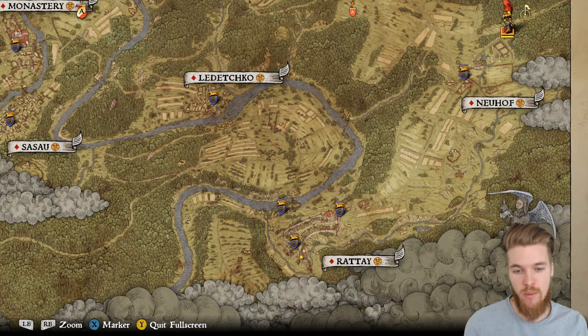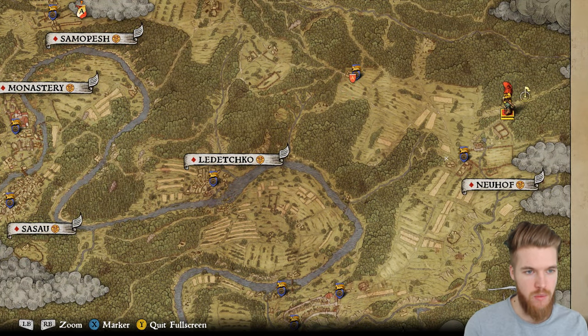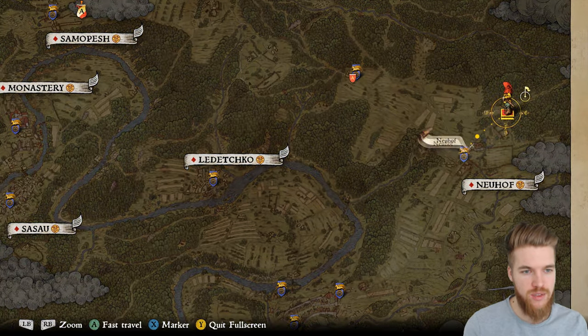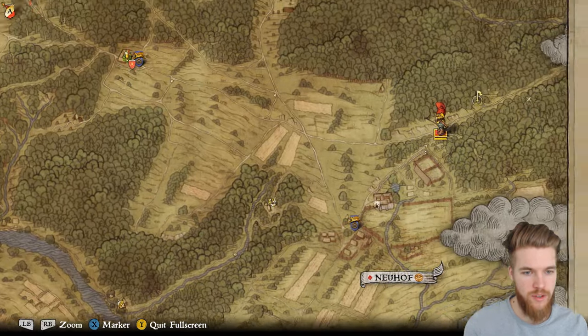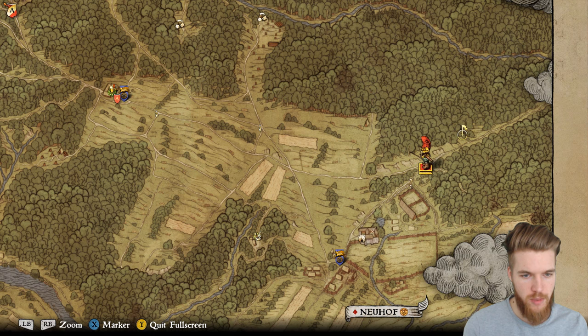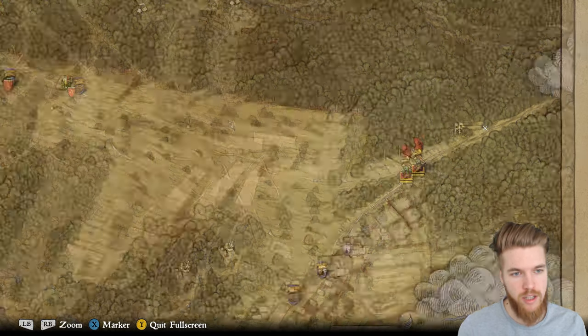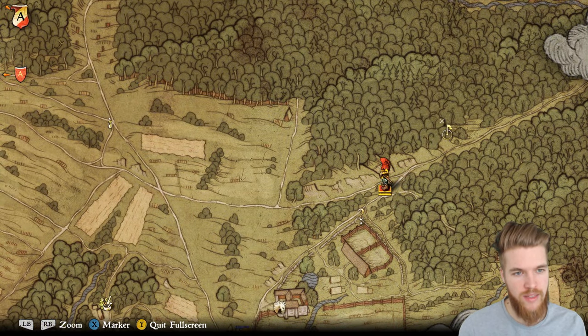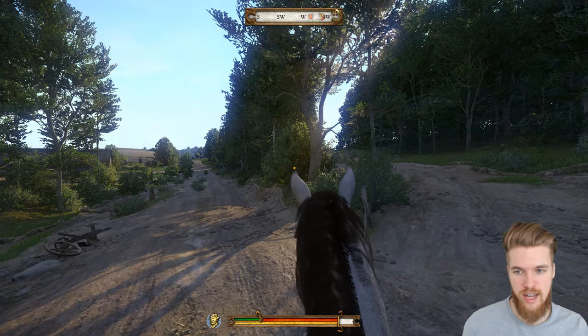Northeast from Rattay you'll find Neuhof, which is a stable. If you go northeast from Neuhof up this pathway — let me zoom in for you guys — just up this pathway here, carry on going and eventually you're going to come to a campsite. Pretty much where this flag is, where these hills are, just between the trees you'll find this campsite, and at this campsite you'll find an awesome treasure chest.